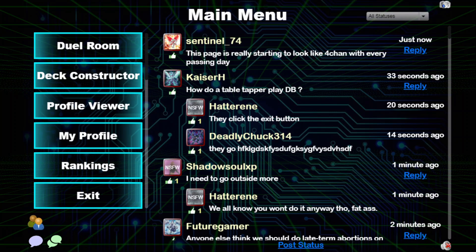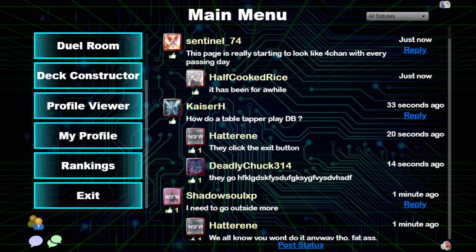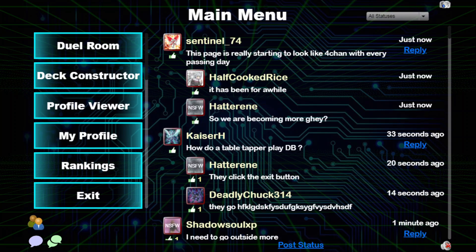Hey guys. If you're familiar with my channel, you would know that every month I bring a meta-analysis where I go through the Dueling Book replays of the top 25 players using YGOScope.com and outline the decks they play and their performance. This time I wanted to focus on just the rogue decks that are played by the top players.